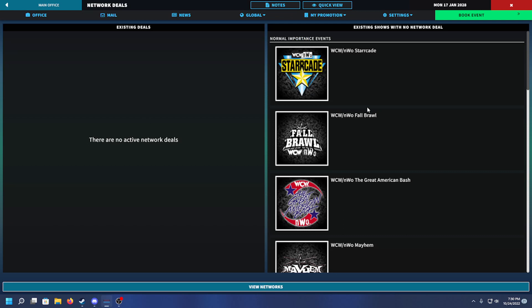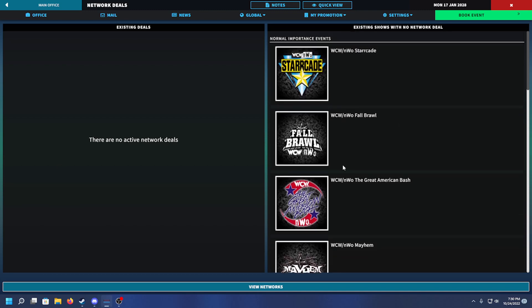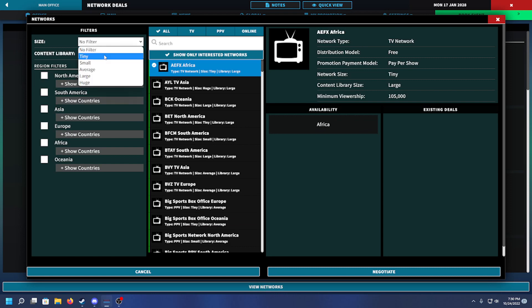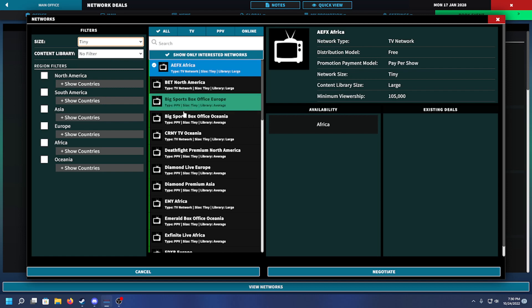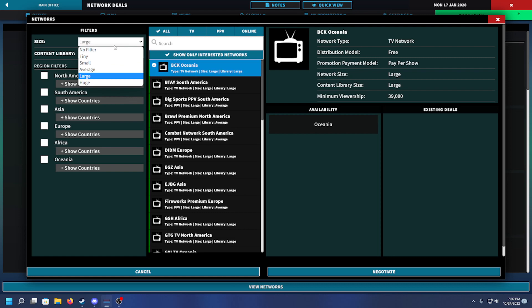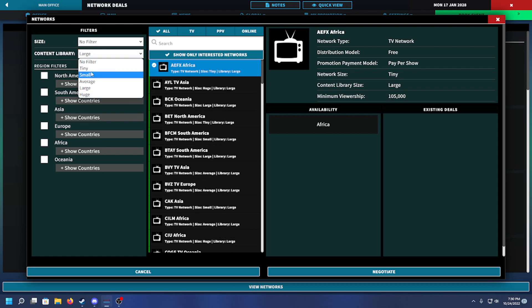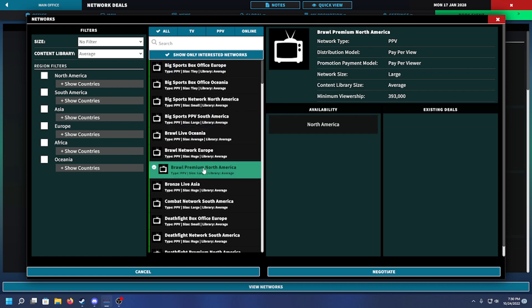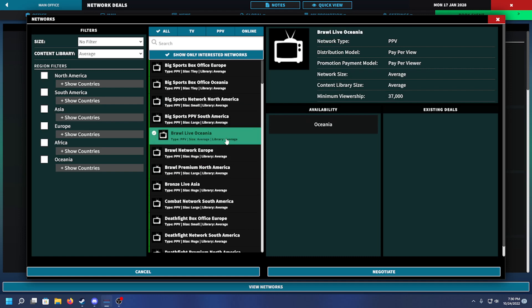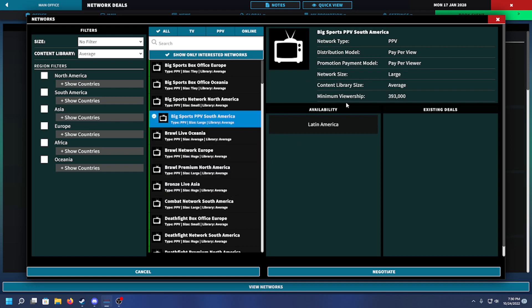In the network deal section, the left side shows active deals and the right side shows existing shows with no deals. You can go to View Network and filter by the size of the network - tiny baby networks, huge networks. I'm actually curious how much the content library matters. These might have the same content library but the size of the network probably matters more.